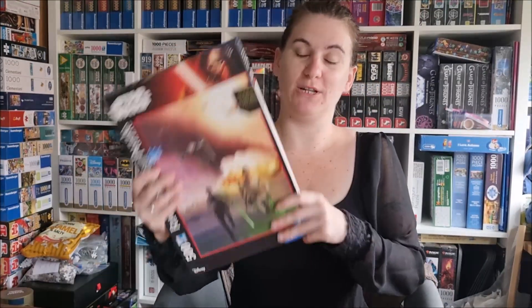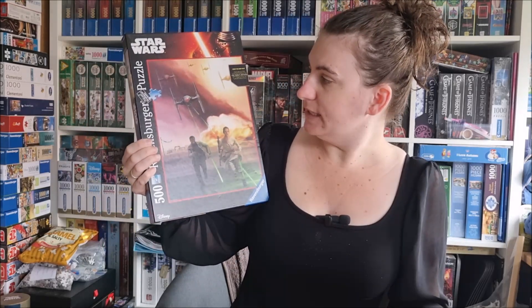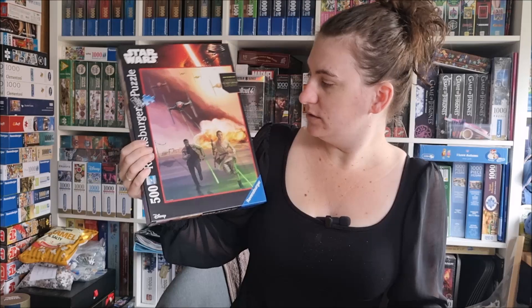Hello guys, it's time for my next puzzle — let me shake it a little bit. This one is Star Wars: The Force Awakens. In Germany it is called 'Die dunkle Seite der Macht' — the dark side of the force. We've got Rey and Finn here with a little TIE fighter. It has 500 pieces and it is from Ravensburger. Let's do it!